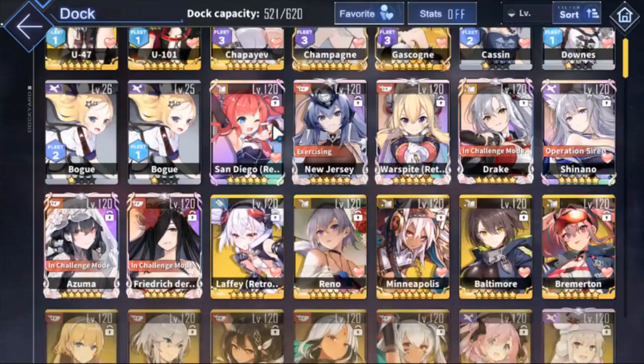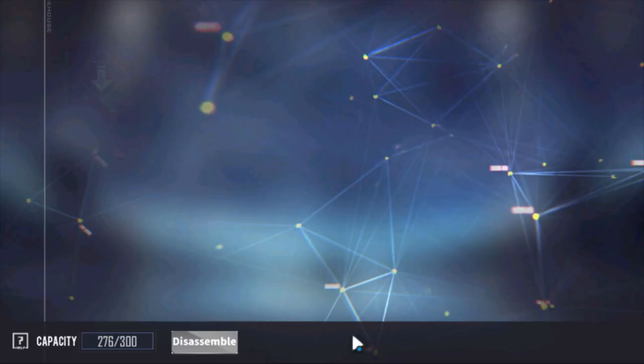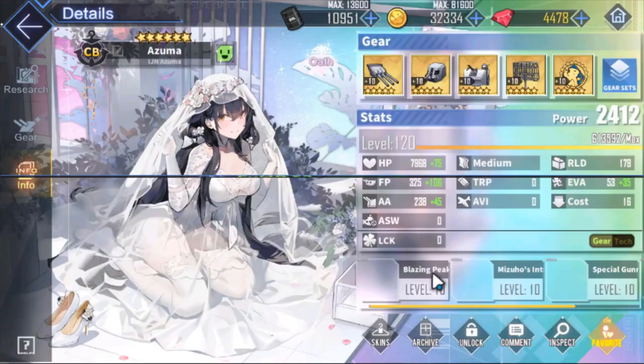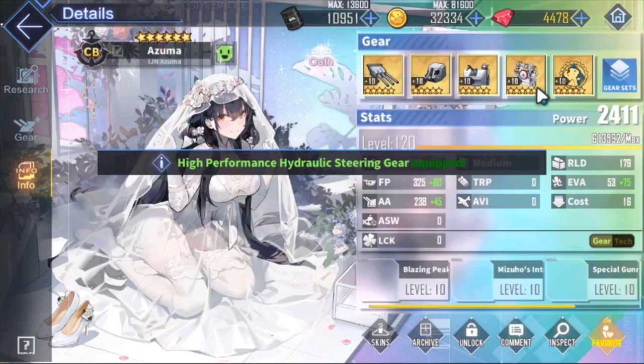I'm not a fan of having this on vanguards except Azuma, unless you have no trouble surviving. If you want to run a more damage-oriented Azuma — say for a Corrosion 6 stronghold run or something similar — it's a perfect slot. Just grab the Fumo 25 and you're good to go. Watch the speed though, she'll be very slow. I bought one to test it out — it's okay for casual content on Azuma.